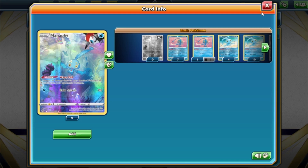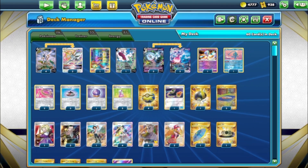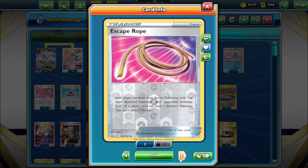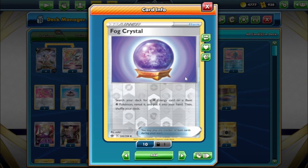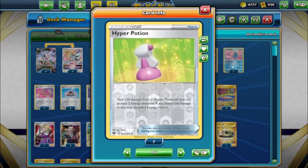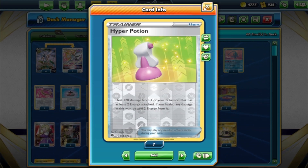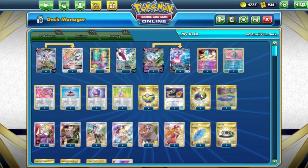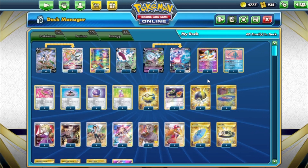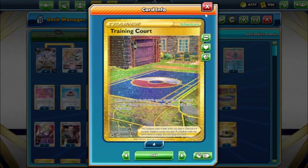Let's move to the trainers. Two Escape Rope to switch Pokemon in and out. Three Evolution Incense to get your main Pokemon in the stack. One Fox Crystal to grab your Hatterene V or psychic energy. Two Hyper Potion to heal 120 from one of your Pokemon that has damage and discard two energy — but we have Double Turbo so it's easy. Four Quick Ball to get those basics. One Switch and one Ultra Ball. Training Court to get back energy you discard for Hyper Potion.